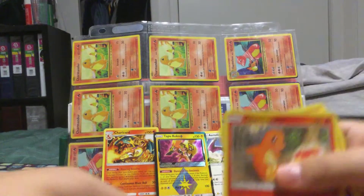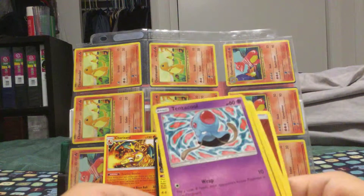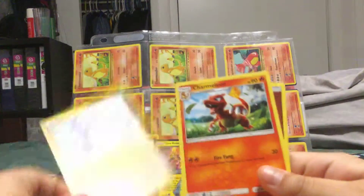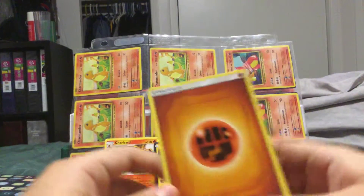Here we go — Charmander reverse. The art on Charmander and Squirtle is so good. Tentacool, Dratini, Charmeleon — just the art is so cool. And Energy.